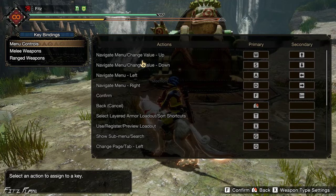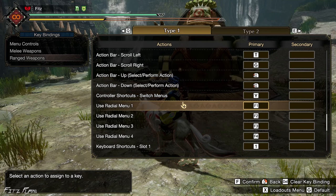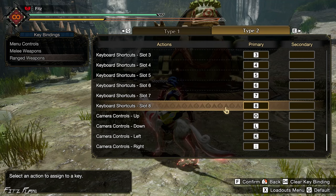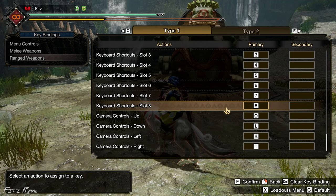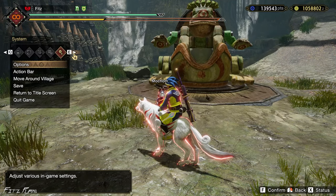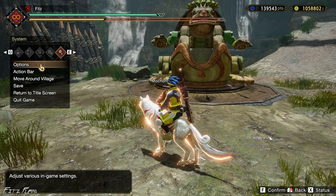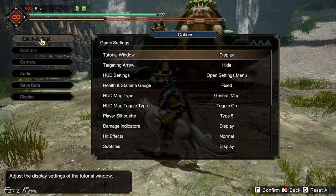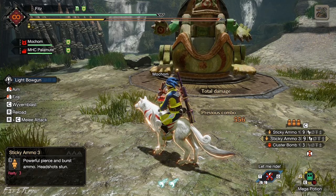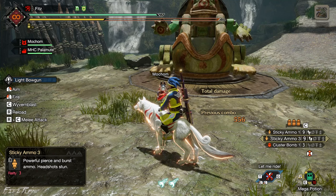Let's check the other settings I changed. Type 2 — yep, that's the setting for range weapons. Now before we conclude, I changed some other options that might help you: camera options and some other game settings. I made a previous video about PC settings that still apply; I'm just going to show the additional ones I changed.